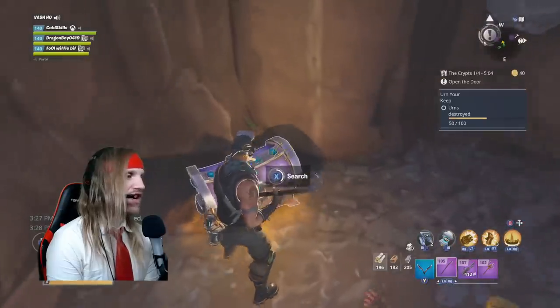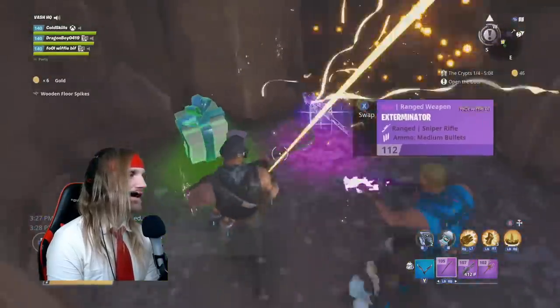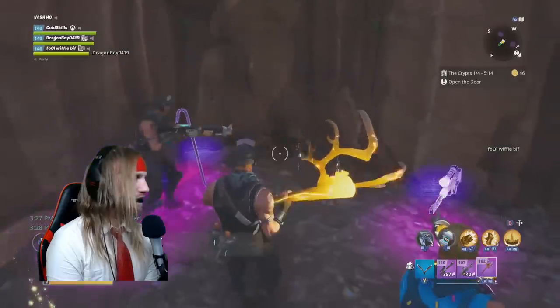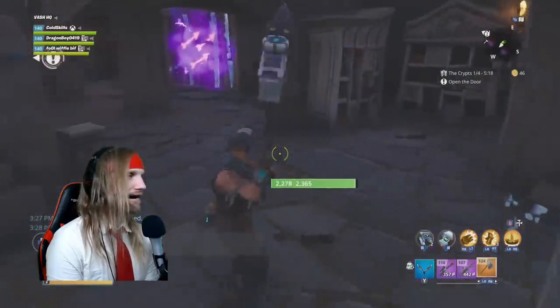Usually there's always a chest, a bunch of urns, and look at all that gold - tons of gold. We get a present: an Armageddon Axe. Very nice. Huge upgrade. Power level 124. Legendary. Tasty.